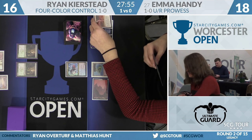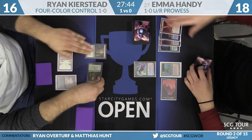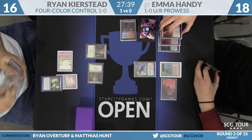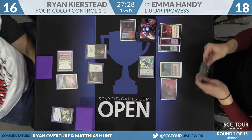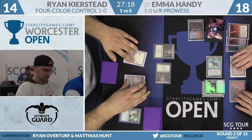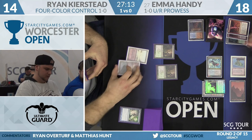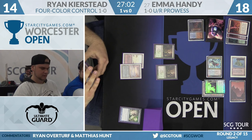Second Deathrite Shaman from Ryan, he says go. Emma will Chain Lightning a Shaman. Ryan tapped his Badlands instead of his Sea — if he'd left red up, he actually could have chained back at Emma. He's going to use the Shaman to Spell Pierce the Chain Lightning regardless — he's trying to save his creature. That'll work. Emma swings for two thanks to Prowess, then casts a second Delver of Secrets.